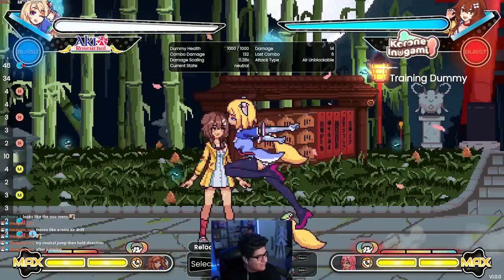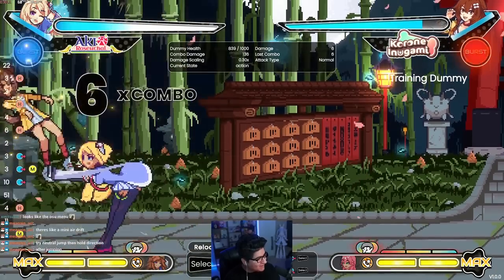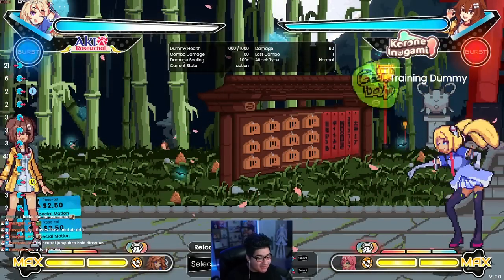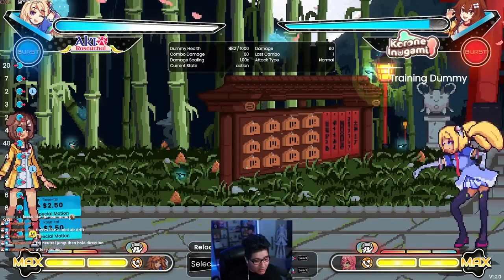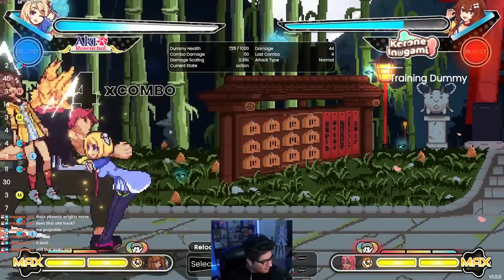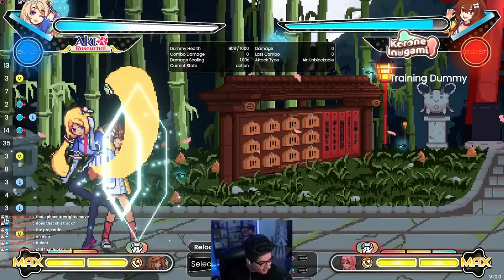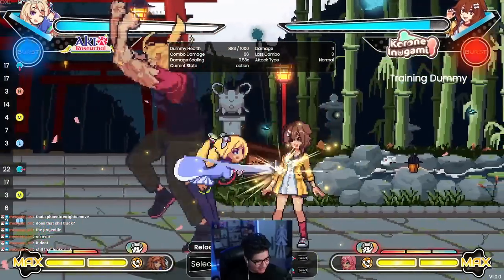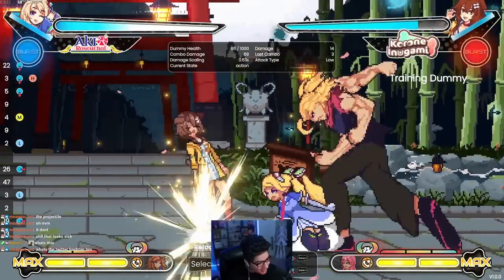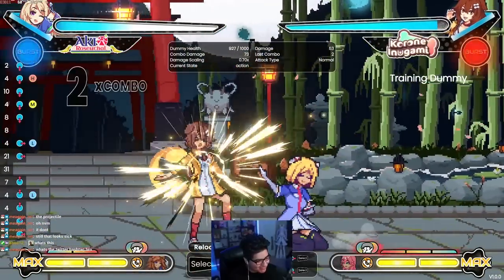Yo, this character's busted — no infinite combo though, can't do it again. They thought of everything. This is gonna get people mad. Oh my god, she's a zoner, and she has a teleport too! This combo — this character's got combos. Okay, I'm playing this character. The launcher drops out so quick. No way, this character's sick!